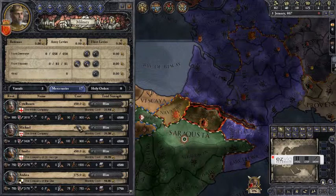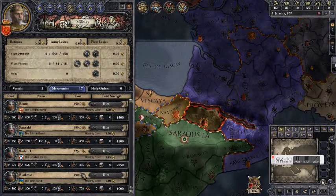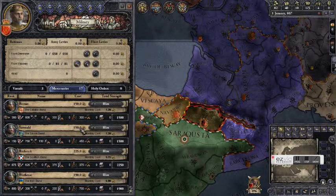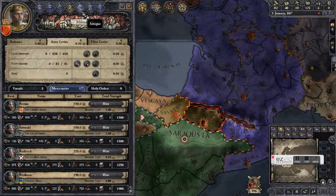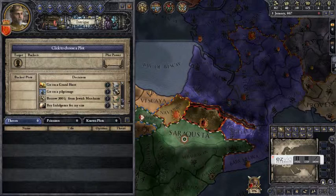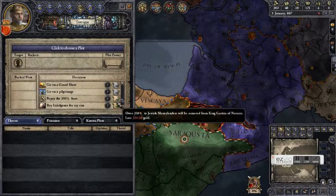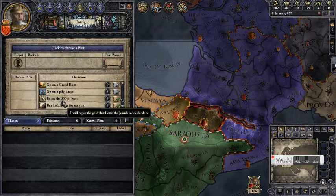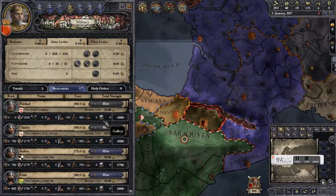Scrolling down to see what's available, it looks like we can't afford any mercenaries whatsoever, which under normal circumstances means we're doomed. However, I have the Sons of Abraham DLC installed so I have another option. Clicking on the Intrigue button and going down to borrow money from Jewish merchants gives us 300 gold, which will be enough to pay the mercenaries for a while. While you have gold loaned out, your church vassals will dislike you, but they already dislike me because I'm a tyrant, so it doesn't hurt that much.